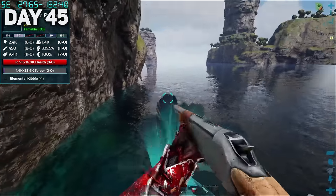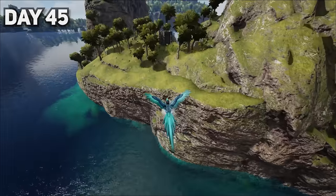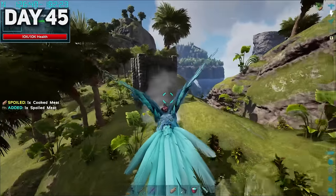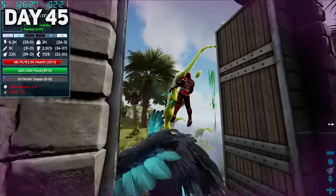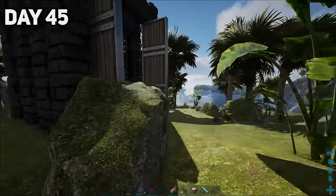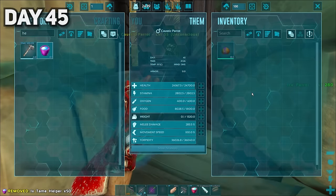I also spotted a caustic parrot, and even though they were a pain in the past, I really wanted to tame one as it would be super useful to fight off the pirates, which I had a bad feeling would be showing up at any time now. Many hours later, I might have gotten knocked out, but we all know Drizzle clutches up, and in the end the caustic parrot was ours. I tried testing it out on a tapajara and found out that friendly fire was indeed enabled.